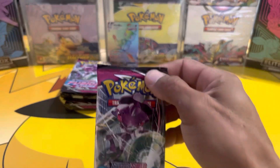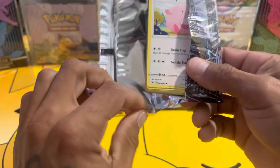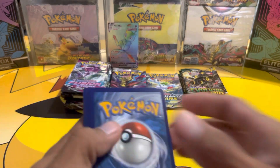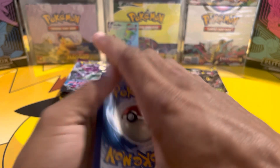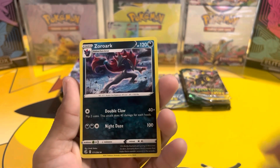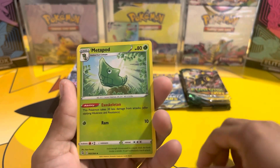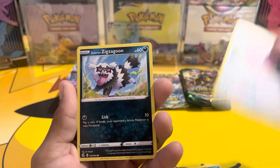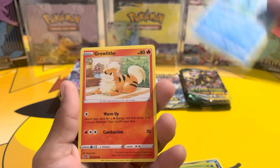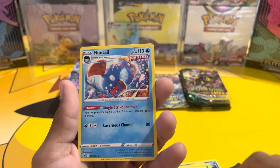Back to Fusion Strike. If you guys missed the last video go ahead and check it out — pretty epic one, lots of amazing pulls. We have a water energy, Zoroark, Swinub, Metapod, Chansey, Zigzagoon, Mankey, Pancham, Growlithe, reverse electric, and a Haunter hollow.